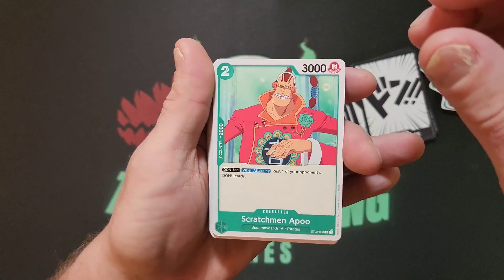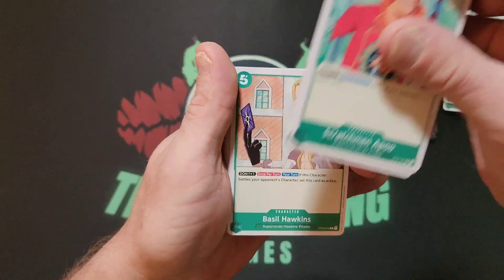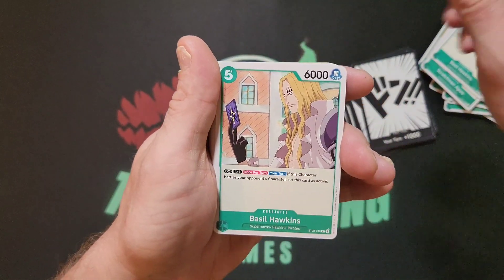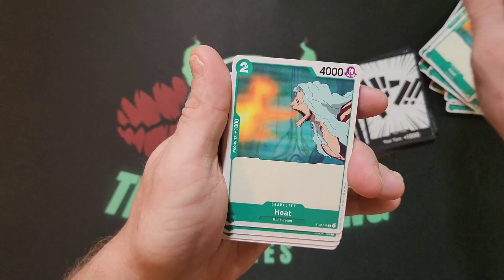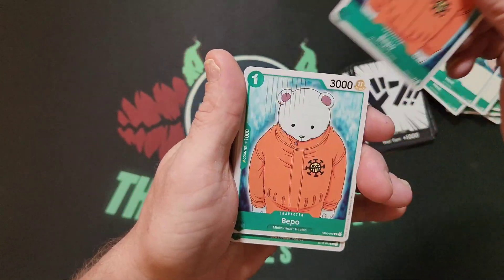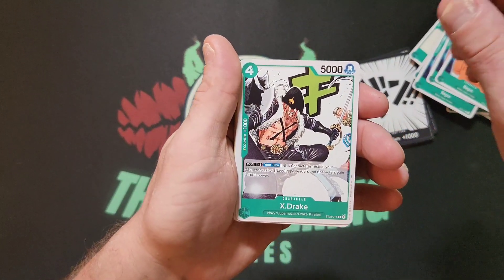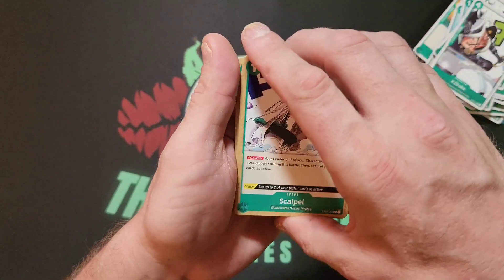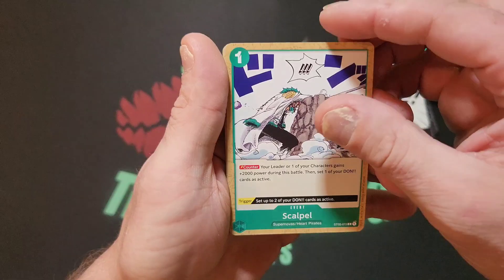Scratchmen Apoo — that's cool. Two, three, four of him. You got Basil Hawkins — one, two. You got Heat — one, two, three, four. You got Bepo — one, two, three, four.